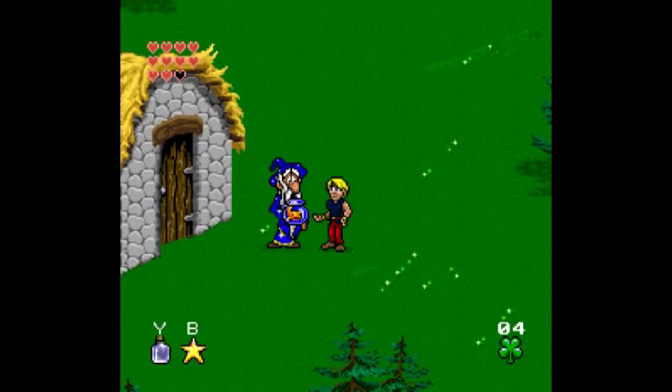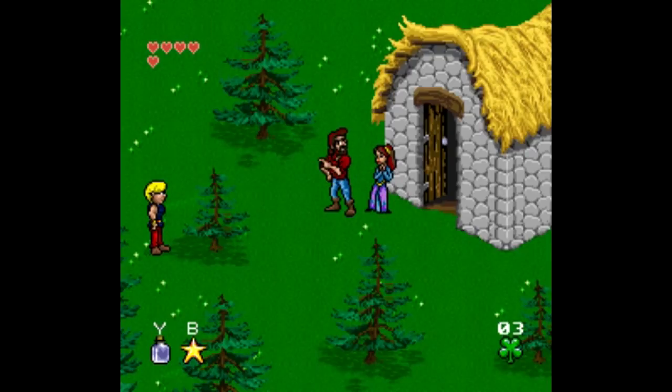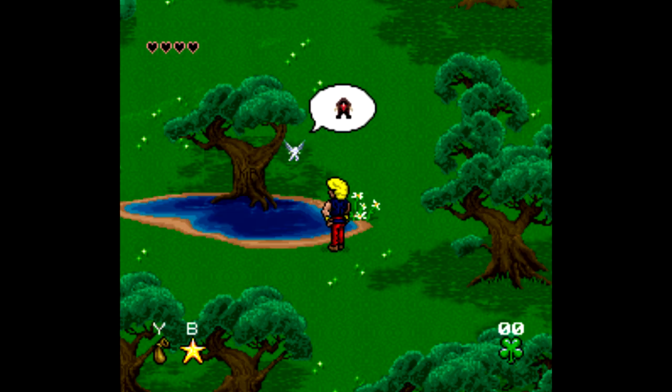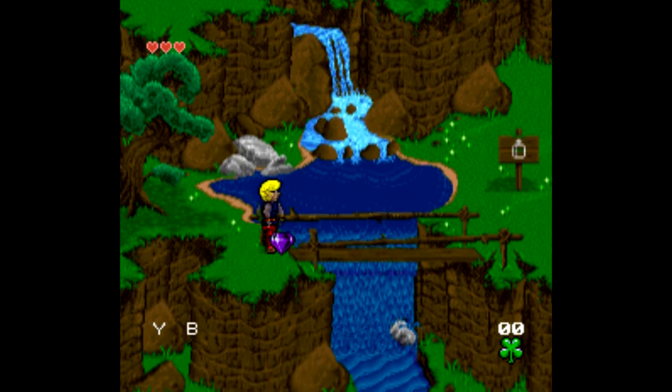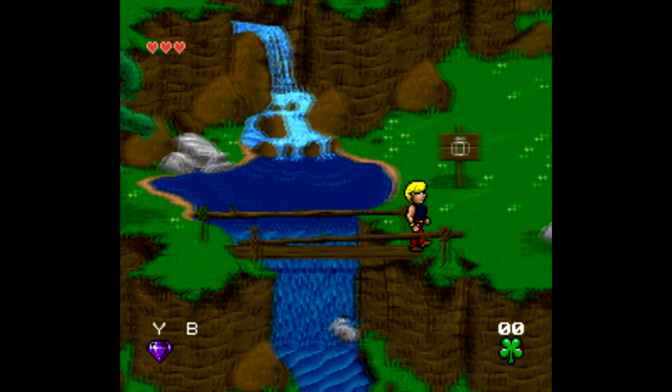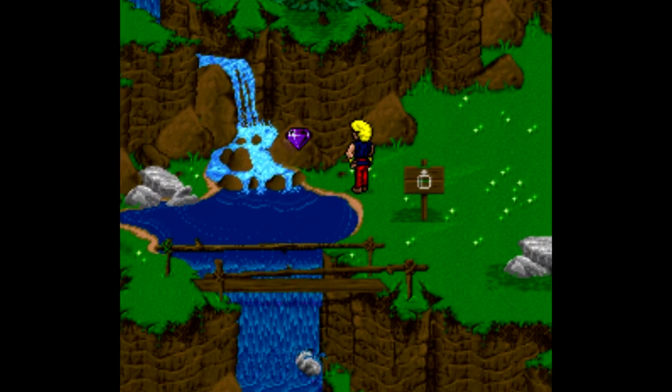Merlin acquires magic from another wizard to impress a girl's dad so he can date said girl. That's pretty much it. What's odd is that everything is told in pictures in this game — there's no dialogue, unless you count the password system. And no, the lady of the lake isn't actually saying 'zahhhh.' That brings me to the sound design, which, like the rest of the game, has its good points, its bad points, and its laugh-out-loud points.